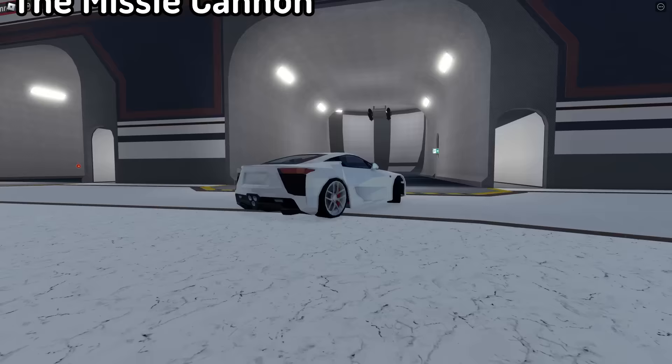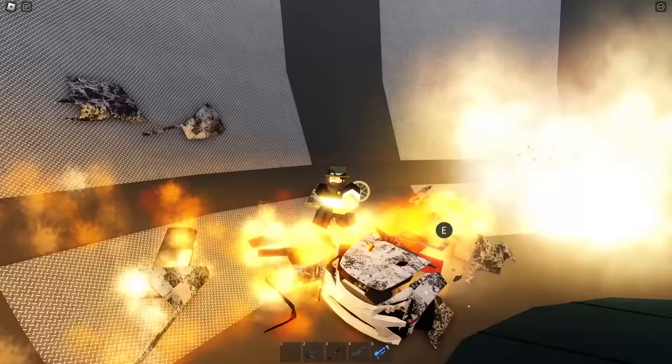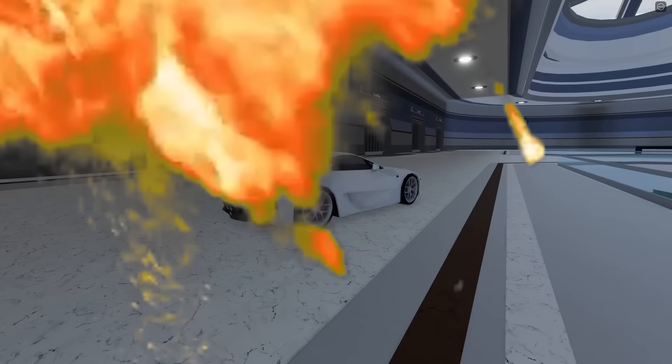To finish it off for row three, we have the missile cannon — just like the pulse cannon but with missiles. Let's try and dodge the missiles real quick. If you just drive around — uh-oh — we dodged one, kind of. We're kind of dodging — oh no.